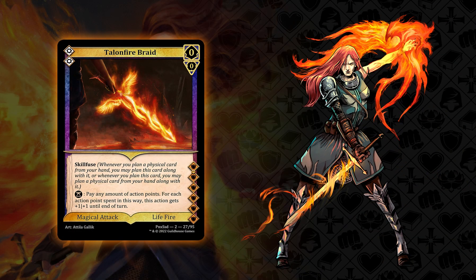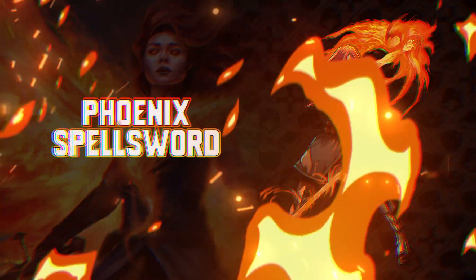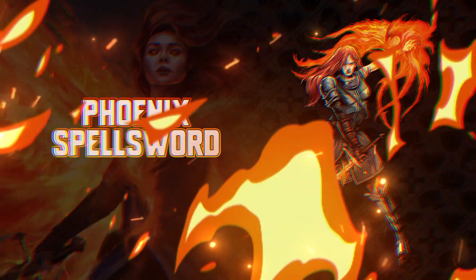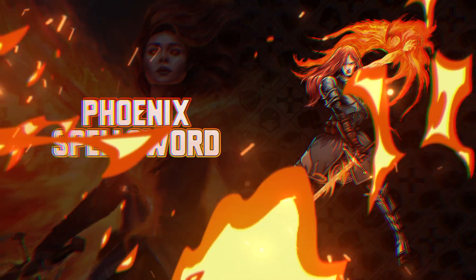TLDR: sword on fire, good. Sword not on fire, bad. So, are you ready to fuse fire and blade as a phoenix spell sword? Then shuffle your cards and grab your dice. It's time to become one.